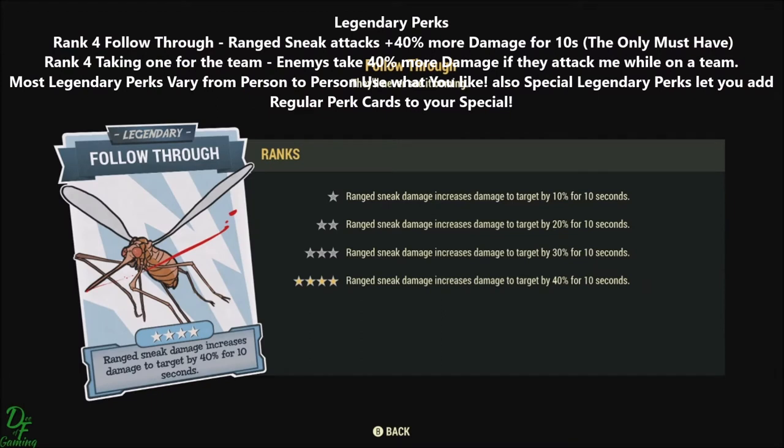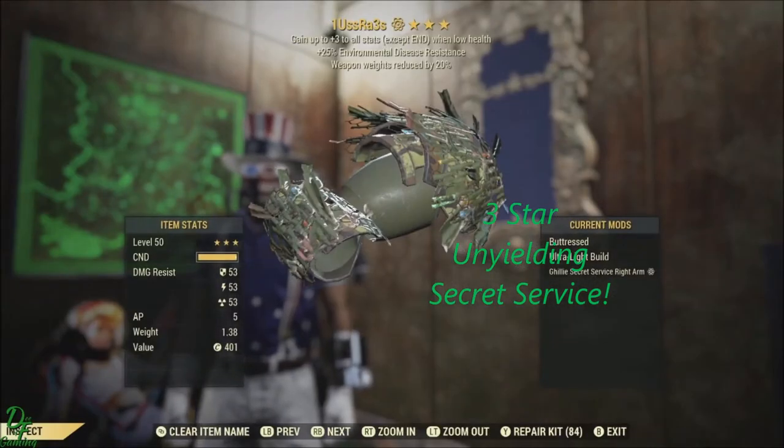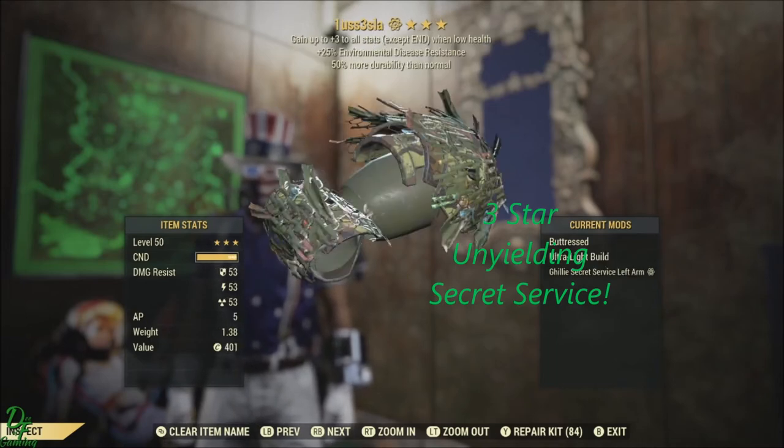I think Follow Through is the only must-have for this build, because you are a sneak build. And my armor is full Unyielding Secret Service, all three-star.